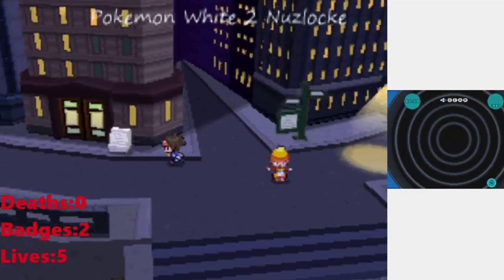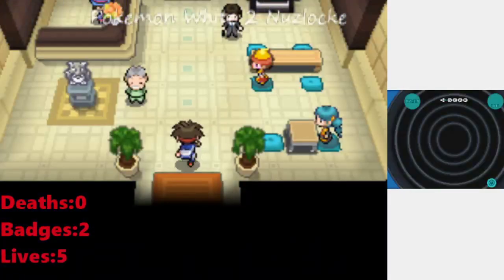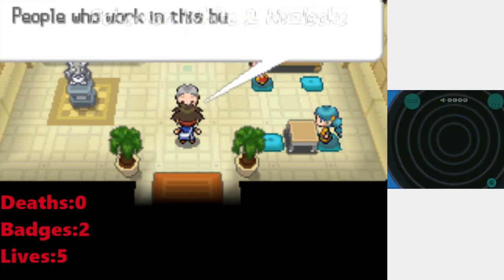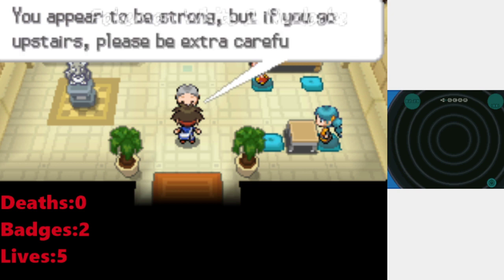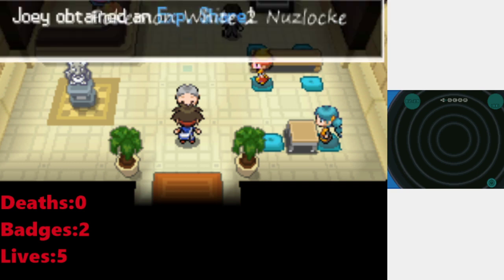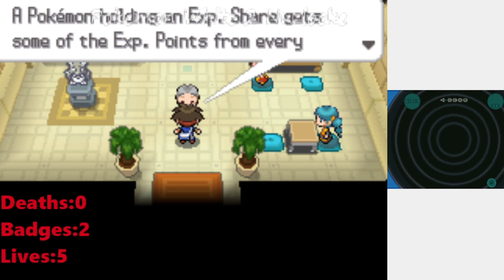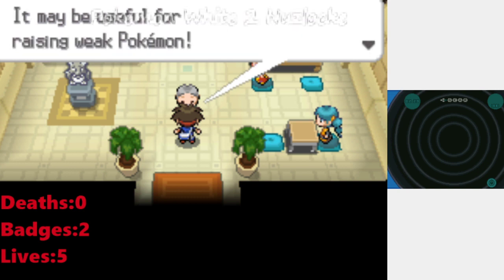We're going to continue and start clearing out these buildings. We get the Experience Share immediately — in the original Black and White 1, you had to defeat the guy first, then he'd give it to you. If a Pokemon holds the Experience Share, it gets some experience from every battle even if it's not involved. Very useful for raising weaker Pokemon.